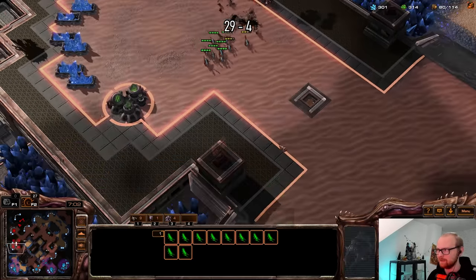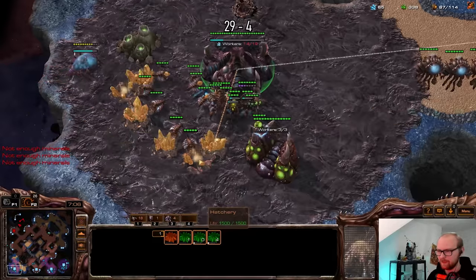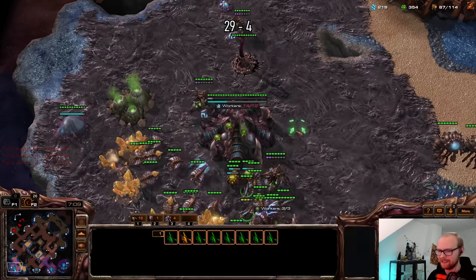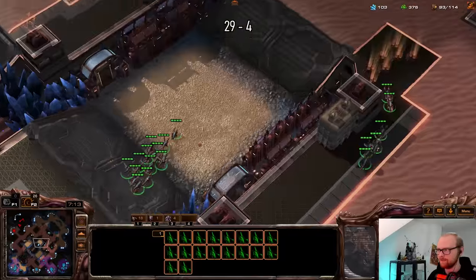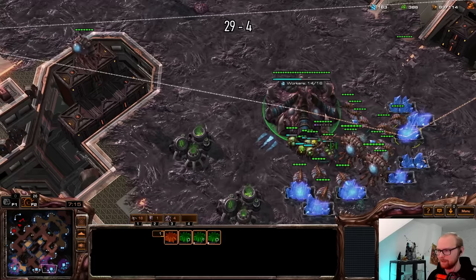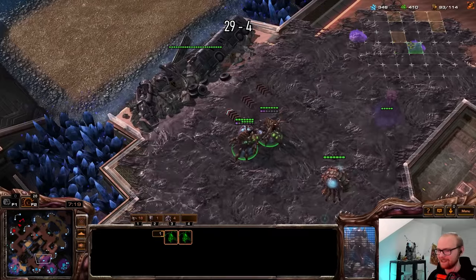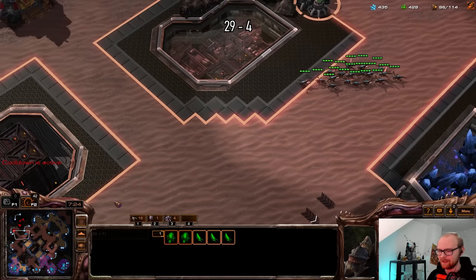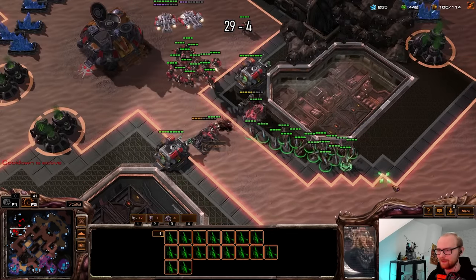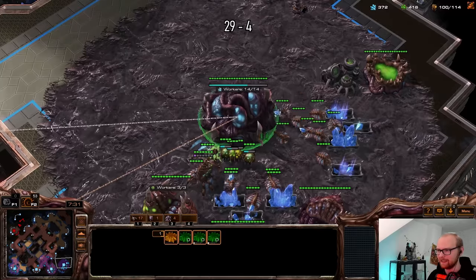Oh, that is way too many marines — that's what I'm talking about. He has a few too many marines for mass lings, at least until I get my plus one. So I'm just going to keep making drones. I feel like he must realize I have the gold base at this point, because I have so much more money than he expected. There might be some more mines here — oh, he's just waiting. No upgrades yet — that is huge.